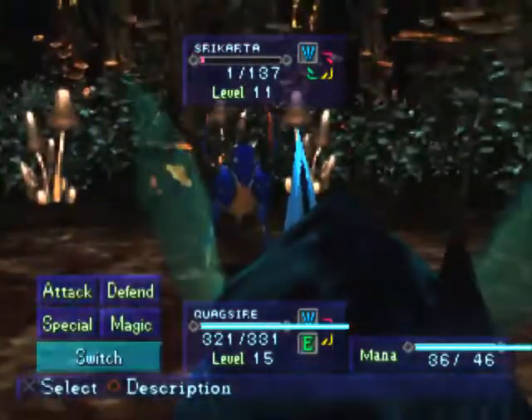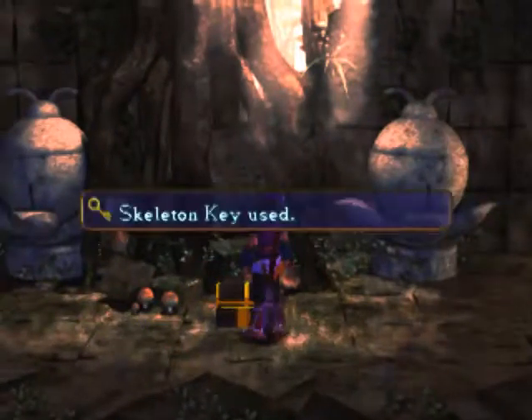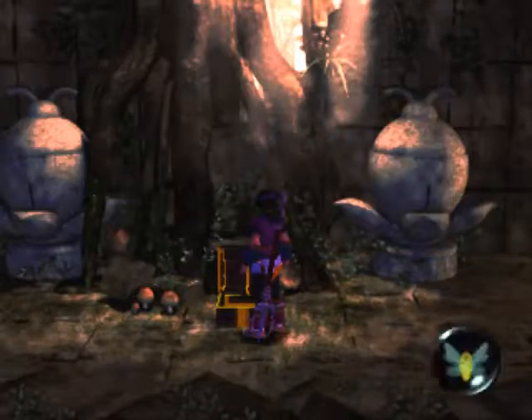1 HP! That was lucky. Was I really that blind that I overlooked the treasure chest here? Well, here's the treasure chest of this forest, and it contains blessings and a Hawker.